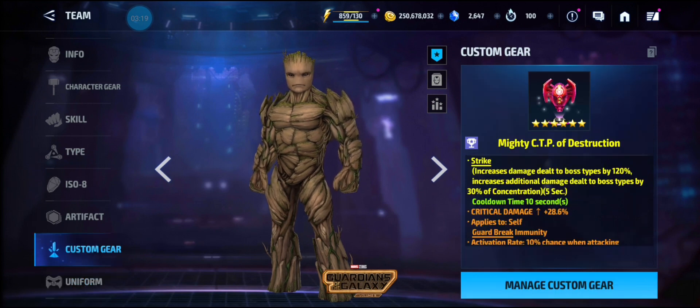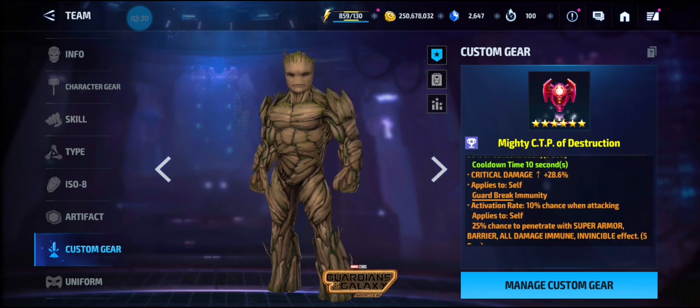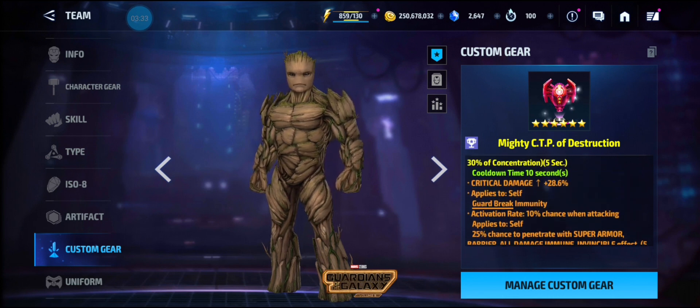I gave him a Mighty CTP of Destruction with a Strike proc, maxed to 120, Crit Damage at 28.6%, and it's a 180 proc. It does have Guard Break Immunity, which is one thing Groot does not have in his kit.